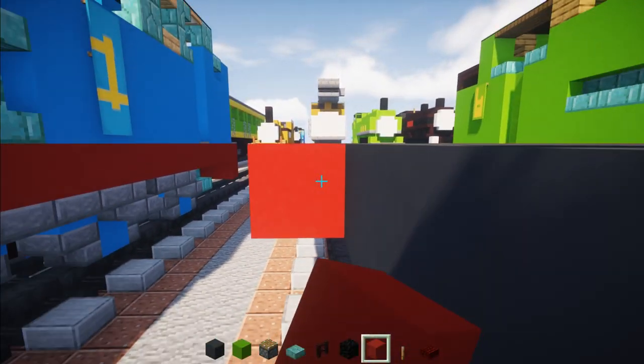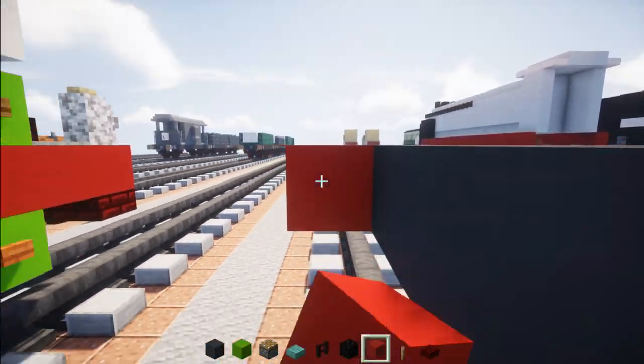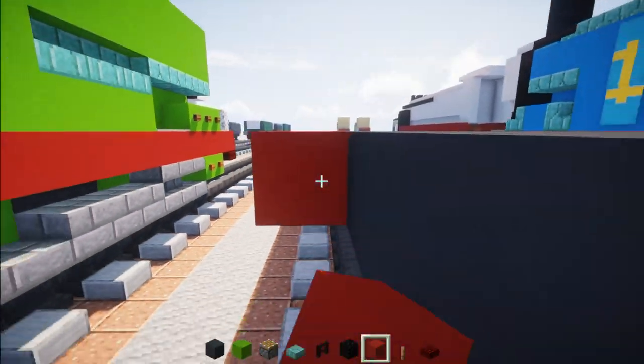Then we're going to add a red concrete row all the way across. The reason why I like doing Thomas and Friends tutorials is the builds are usually not that complex to make compared to like real life trains.